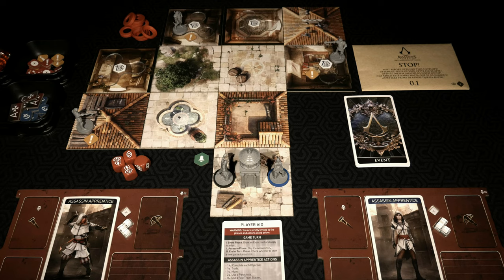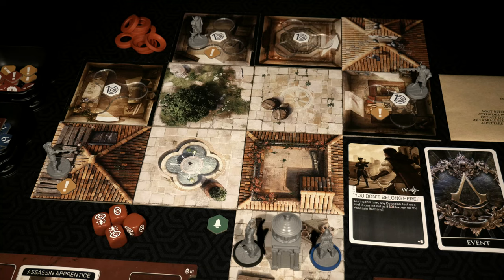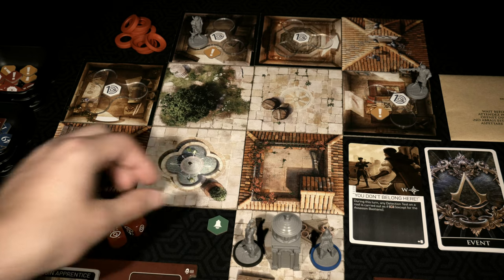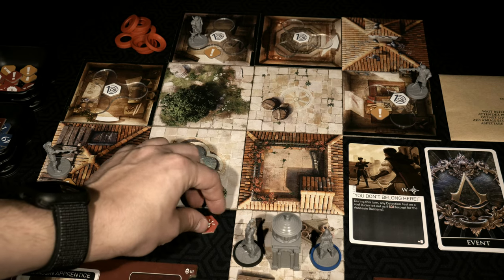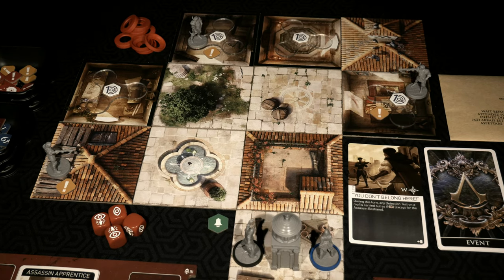The first thing we do is draw a card from the event deck. The card states 'You Don't Belong Here': during this turn, any detection test on a roof is carried out as if it's a red alert state, except for particular named assassins. As of right now all of my assassins are apprentices, so we can ignore that bottom portion. This applies to any apprentice making a detection test on any roof. There is no enemy phase right now, so whenever my assassins move into a space with a roof and trigger a detection test, it plays as if the alert state is in a red — not green — state, which increases the die odds of becoming detected.